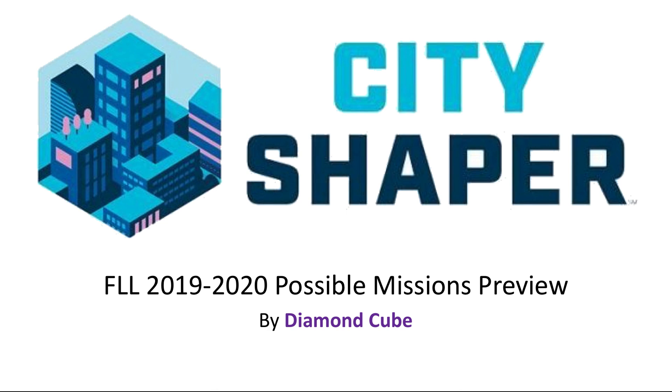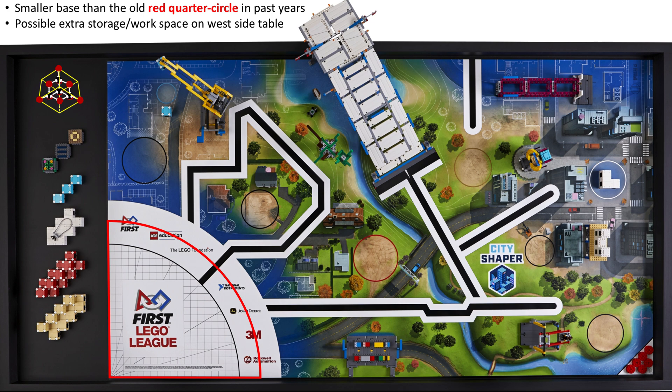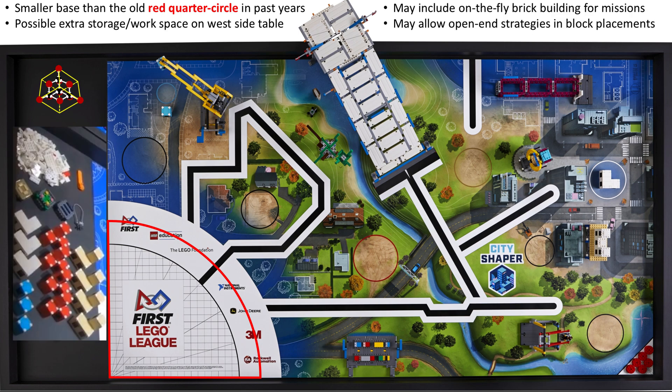This is the FLL 2019-2020 City Shaper Possible Missions Preview by DiamondCube. Here is the game table, with a smaller mat and a smaller base than the old red quarter circle in past years, with possible extra storage workspace on the west side. It may include on-the-fly brick building for missions and may allow for open-ended strategies and block placements.